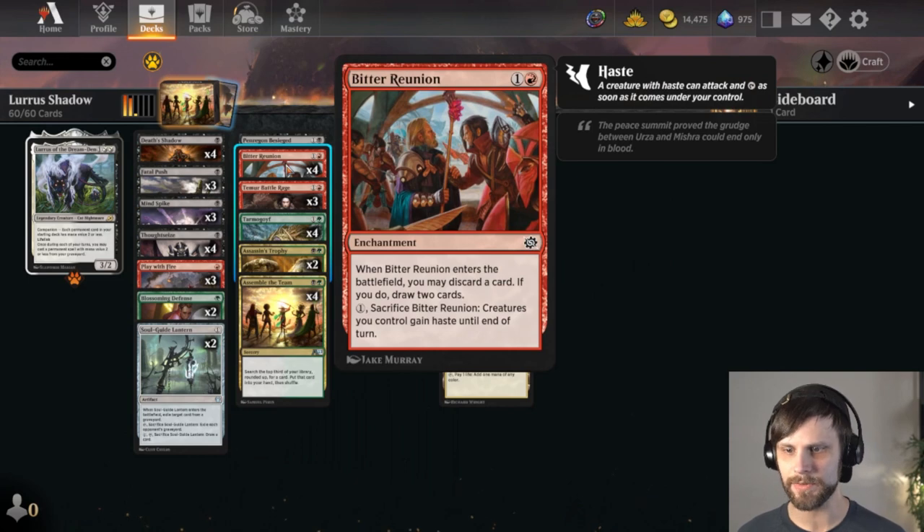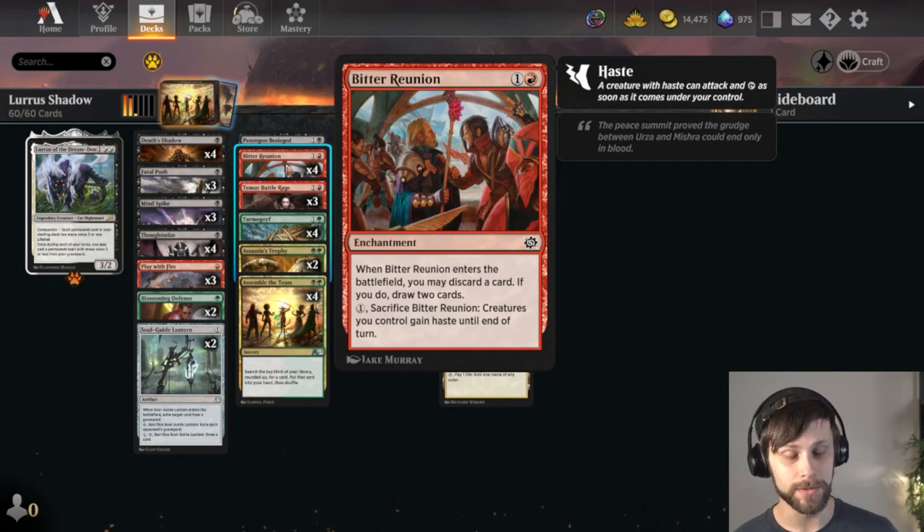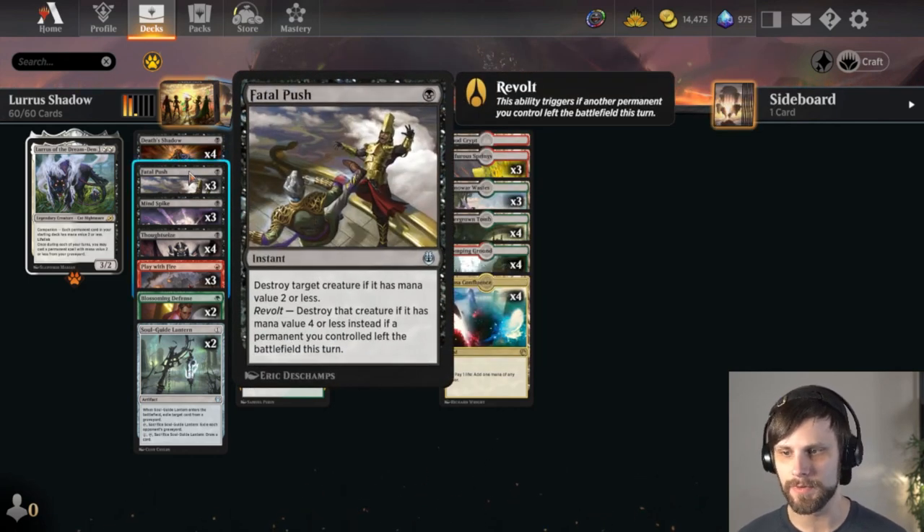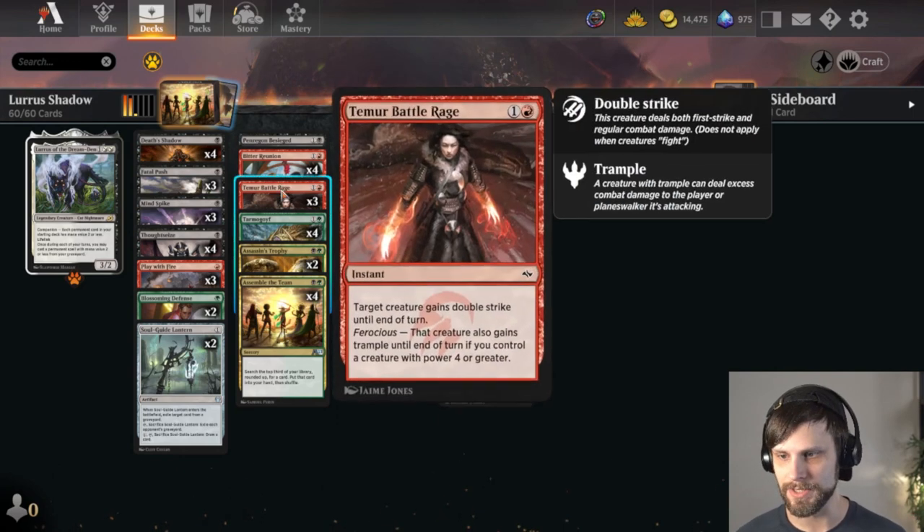Bitter Reunion is a nice little tech piece for the deck as well — not only does it come down, you discard a card if you'd like and then draw two cards, but you can pay one and sacrifice it to give all of your creatures haste, which is huge when you've got really massive creatures coming down. It also helps trigger the revolt on Fatal Push, which is a really nice synergy.